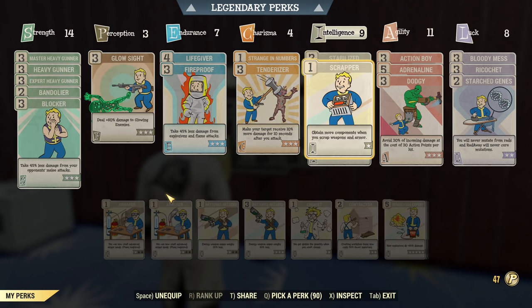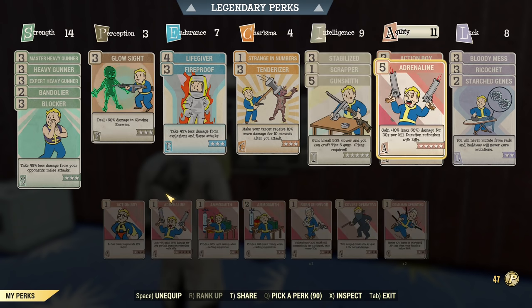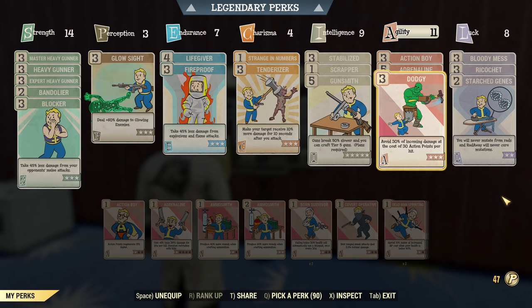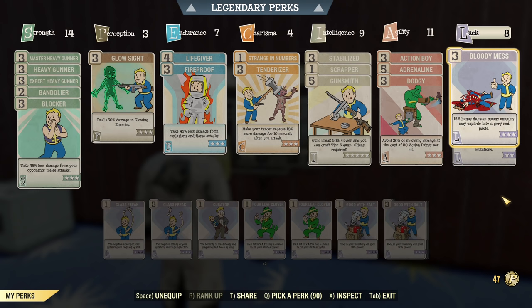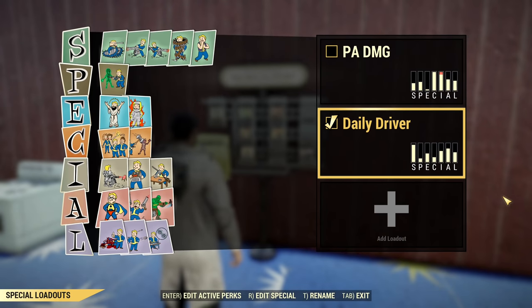Under intelligence: Stabilizer, Scrapper, and Gunsmith — that's all we need. We'll be using ballistic weapons. Under agility: Action Boy fully maxed, Adrenaline, and Dodgy. Dodgy is great with this build and no, it doesn't drain your fusion core. Under luck: Bloody Mess for more damage, Ricochet for super tankiness, and Star Genes to keep our mutations unchanged — though if you're a pro you can play without Star Genes by avoiding rad showers.